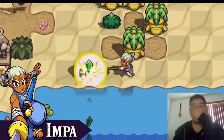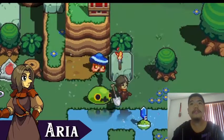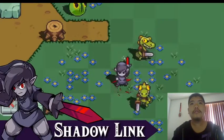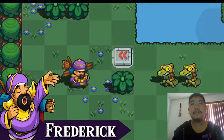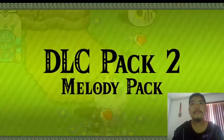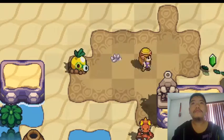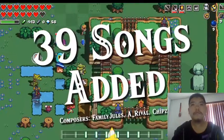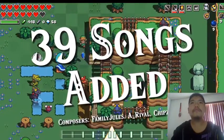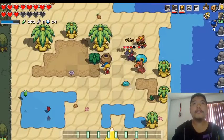Five newly added characters join the ensemble. Impa excels in ranged attacks with the Naginata. Take one hit or miss a beat with Aria and it's game over. With these characters, you can take your musical journey for a new spin. Pack 2: Melody Pack. 39 songs will be added, including remixed versions of the game's background music. You can change the background music at any time so you can listen to your favorite song while journeying through Hyrule.